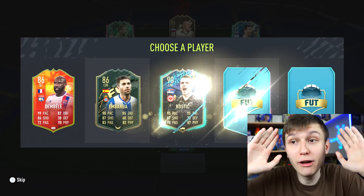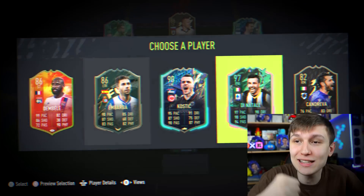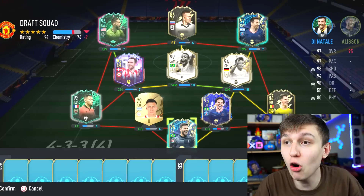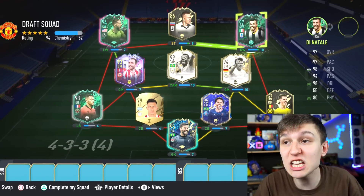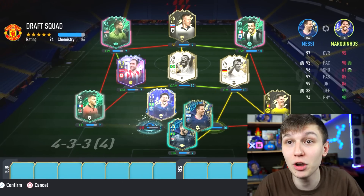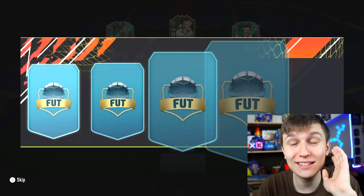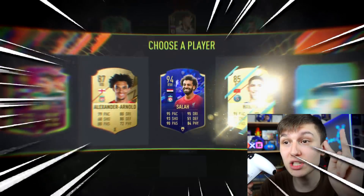My first reserve - we get 97 Di Natale! That's a great way to start a reserve, 97 rated. We get plus 6 putting him in, we don't lose any chemistry. I can put the Messi at centre back if I want. Team EA Donaro mode also working. But I really want to keep the Alisson in.